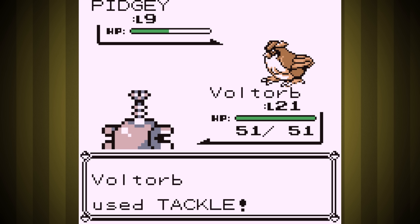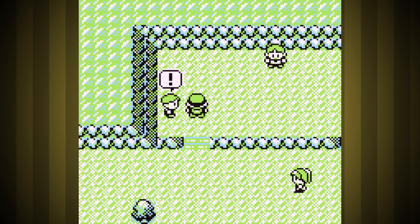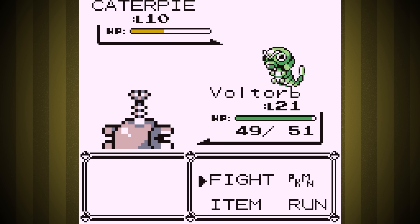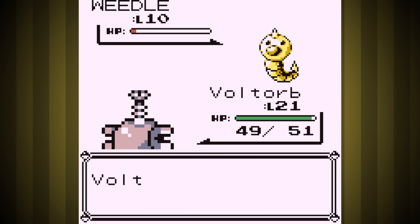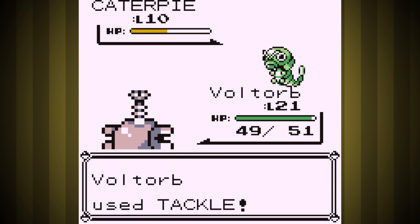We're headed east next. We have a Water Gym coming up that you'd think would be easy, but we don't have an electric move, so I have to make sure to gain four levels on my way so that I do. Thundershock sucks, but we have pretty high special, so I'm not really that worried. The rival fight might be a bit harder, but he won't have a grass type yet, so I still think it'll be a first try even if our moves aren't that great.